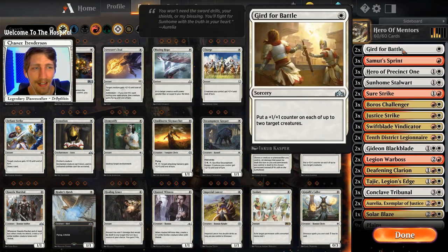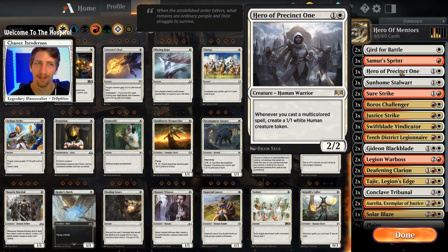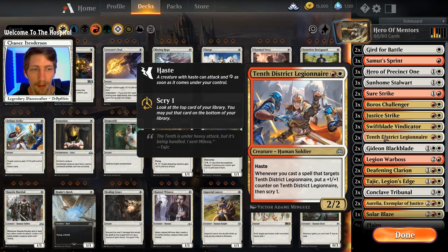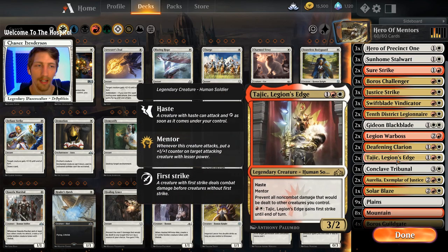On to our second deck, and this is the deck that I actually picked up five victories with. It's pretty much a Hero of Mentors deck. I kind of did a showcase on a deck very similar to this one - it was just in the Boros. You use Hero of Precinct One and a bunch of Boros colored cards and try to get down a lot of tokens. Buff those tokens with Mentor and swing in for a lot of damage really fast.